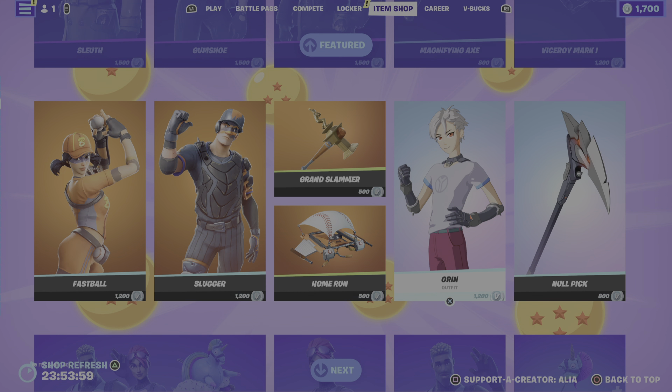Moving on to the third section of the featured store, we have the return of the Bright bundle — already covered in its own bundle video. This includes the OG Bright Bomber skin, the OG Bright Gunner skin, and the reactive Rainbow Smash harvesting tool, which gains a particle effect on the unicorn horn the more you use it — part of the Sunshine and Rainbow set, first introduced in OG Season 3 — plus the Bright Blink glider.